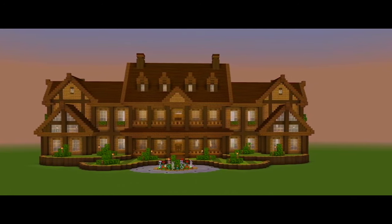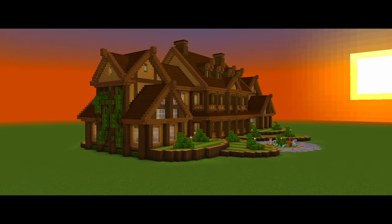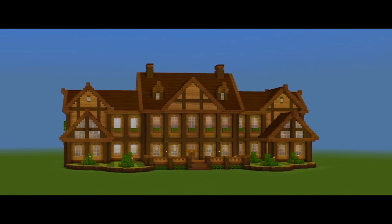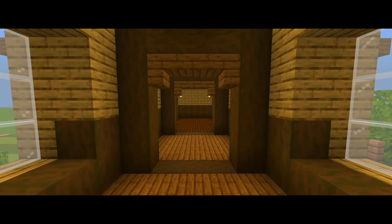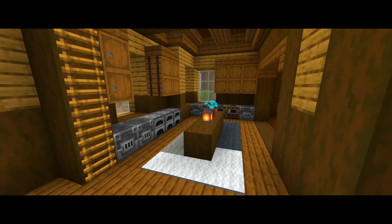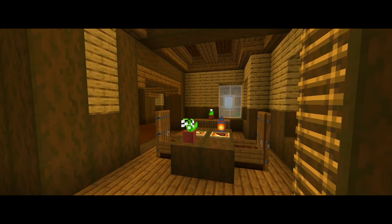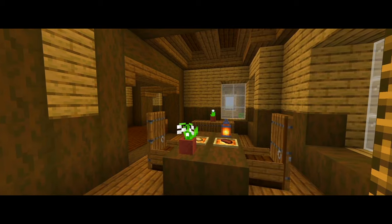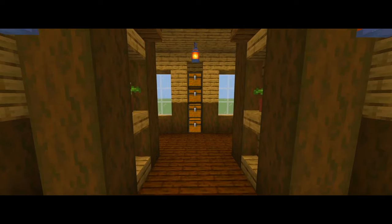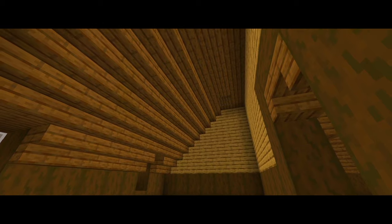Hey guys, I'm back with another Minecraft tutorial. In this one, I'm going to be showing you how to build this wooden mansion. Unlike most of my other builds, this one's going to be a good project, more suited for survival. I didn't really do any of the interior furnishings for this build, other than the kitchen and a very simple dining room. I pretty much just focused on the interior layout, and I'm going to leave all of the rooms up to you to furnish. Since this is more suited for survival, you'll just have your own stuff inside the house anyway. But let's go ahead and get right into building it.